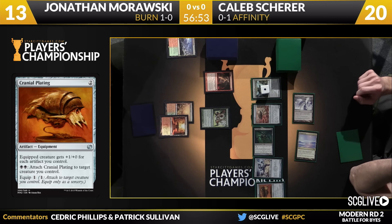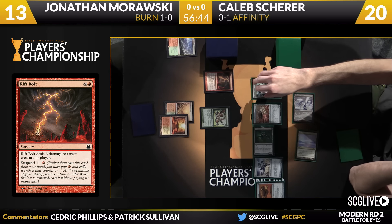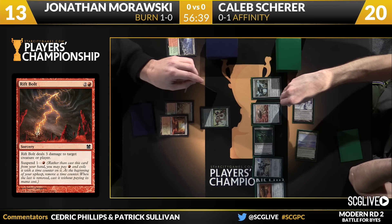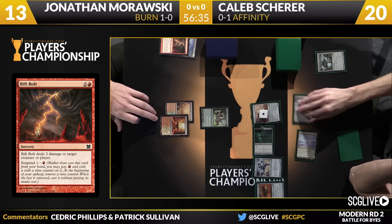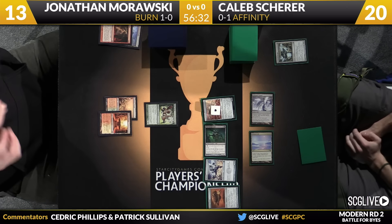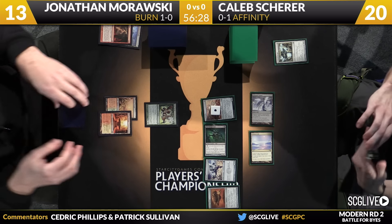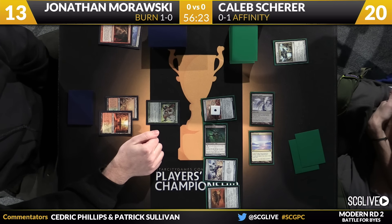What I like about this play from Morawski is it puts Caleb to a test. Morawski has a bunch of mana untapped and he's saying: I'm going to go after Arcbound Ravager — what do you want to do? Do you want to sacrifice a bunch of stuff to save it? Do you want to let it go? I think if it was not for the Etched Champion in Scherer's hand, he may move the Ravager up to a 4-4. But because he doesn't want to sack the Darksteel Citadel, I think he's just going to play it safe. Arcbound Ravager does bite the dust.